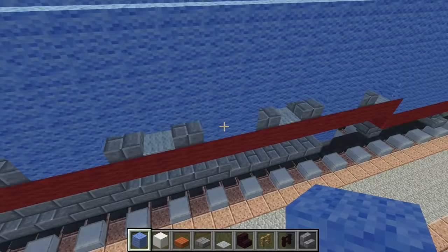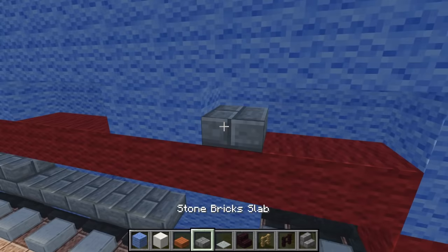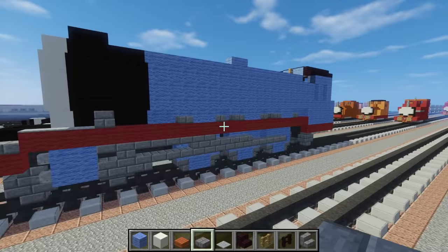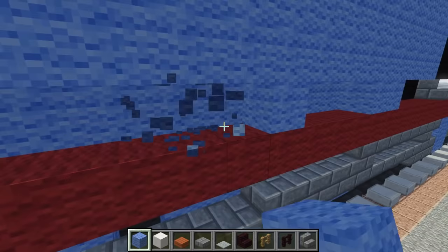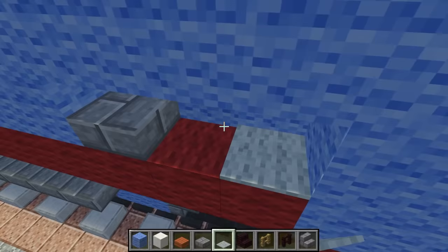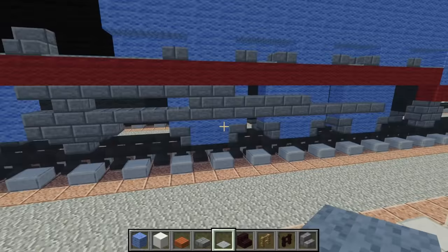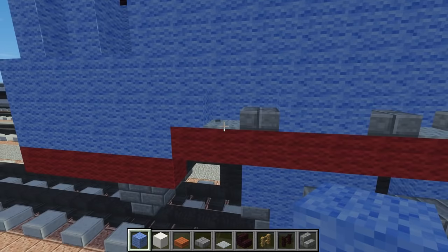Add stone brick stairs over here and then we're going to have a cover for each of the driving wheels, so it should look like that. To make a cover, put two light blue wool in the centers at the top, then add a stone brick slab next to it so we get this shape. Let's do that to the other side as well, just align it up. Then add the stone brick slabs and continue the light gray carpet covering all the exposed red wool on top.